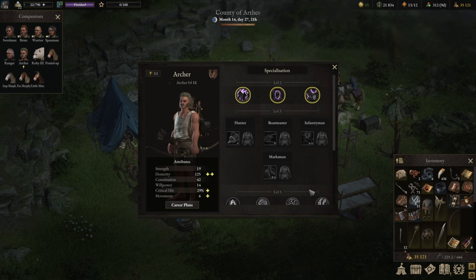I think the Marksman still needs a little bit more adjustment as it is too Valor-point intensive. I will focus on two builds today: the Hunter and Beastmaster. The honorable mention will be the Infantryman, which is a zone-controlling build. I don't go into detail on it here because it requires a very specific setup of classes and play style, where enemies run into your control zone to trigger attacks of opportunity.